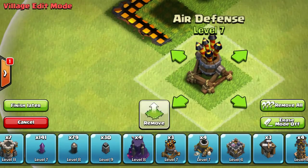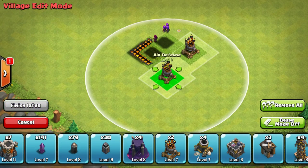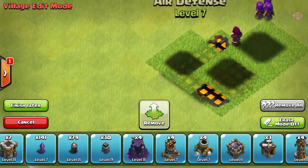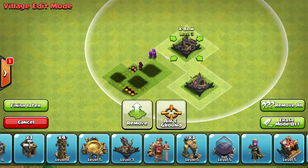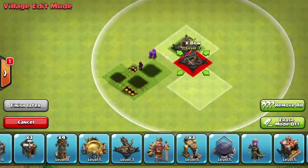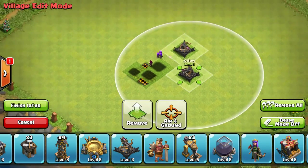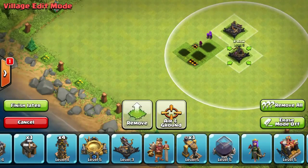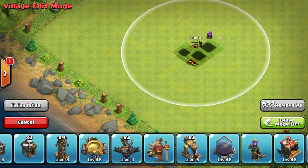Same thing with literally every building - hold down on that one, make sure you got it, remove all, okay. Now we got the wizard tower and I'm just going to set it right next to the archer tower - look at that, they're inside the freaking town hall. I'll try the air defense and see what it looks like. Click on this one, hold down, click on that one, remove all with the thumb, okay. Put it right there - well that was boring, nothing even happened.